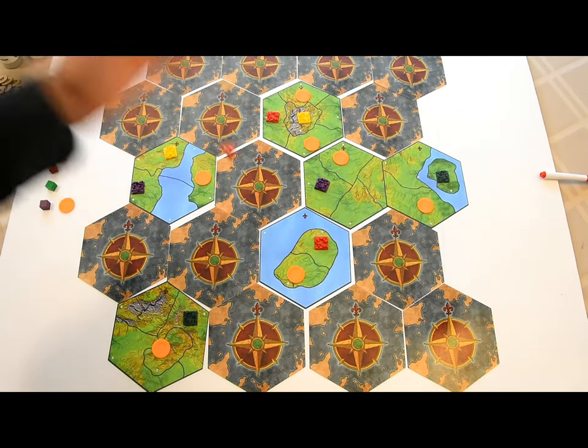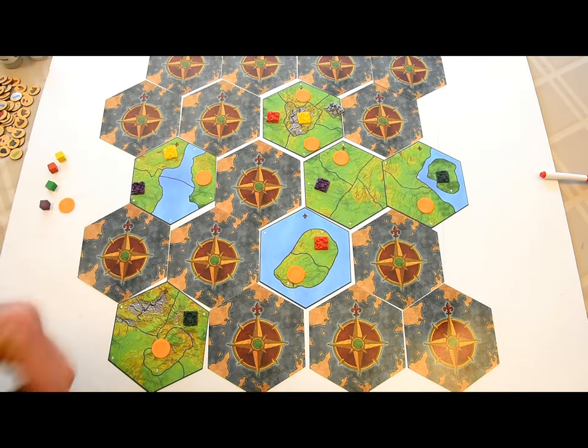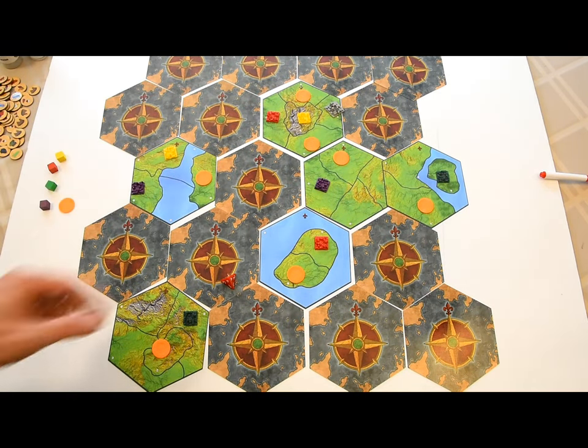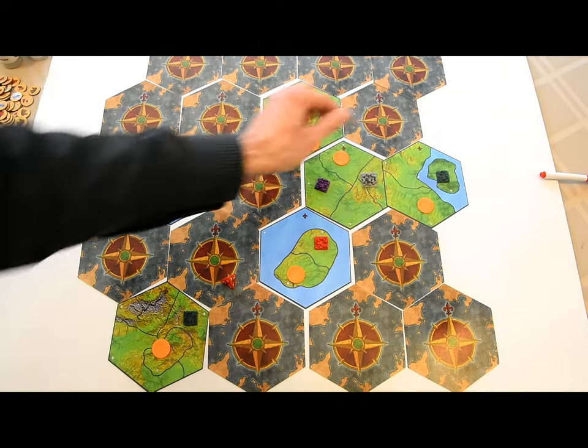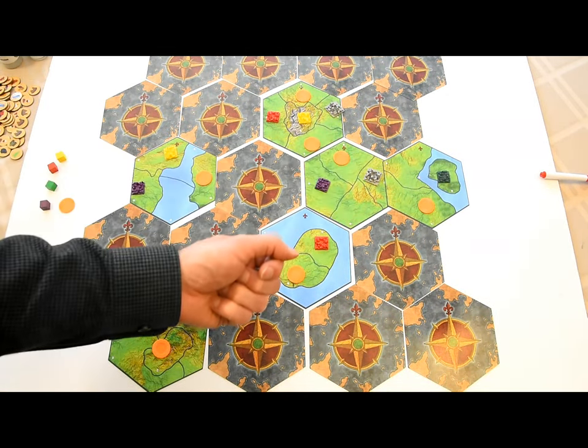Roll a four-sided die for each unsafe space. If you roll a four, a barbarian city appears. Barbarian cities cannot be next to each other on the same tile, but a barbarian city could appear on a different tile adjacent to an existing one.